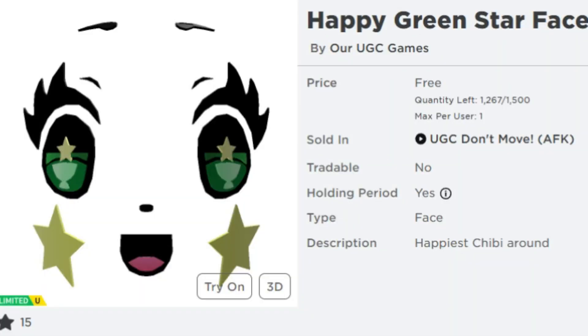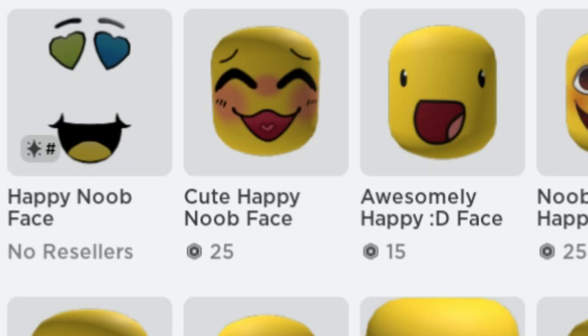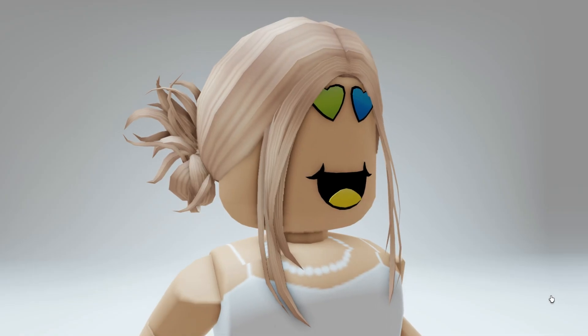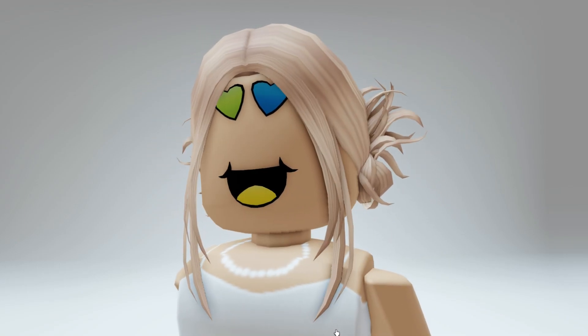The first one is the happy green star face — this one has over 1,260 still available to claim. The happy noob face still has over 700 available to claim. Let's try them on and see if these are something you want to collect. The happy noob face has heart eyes that are green and blue and a yellow happy tongue.